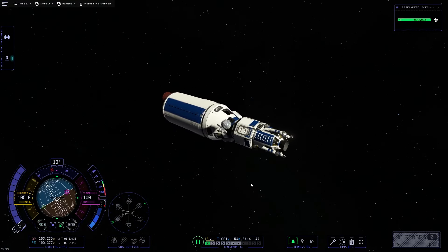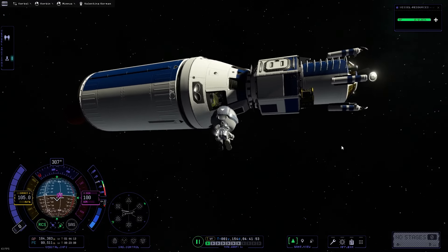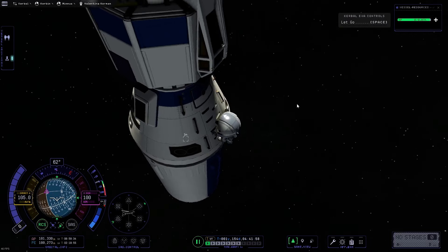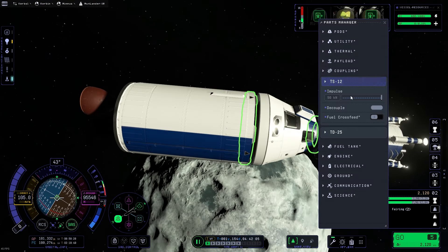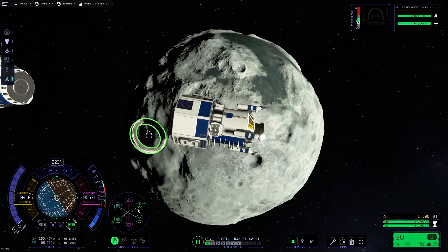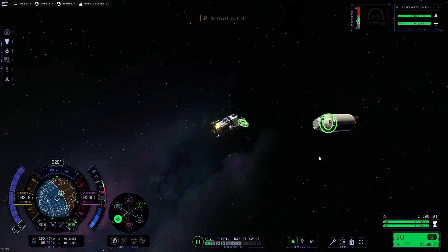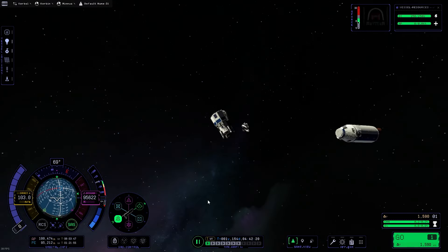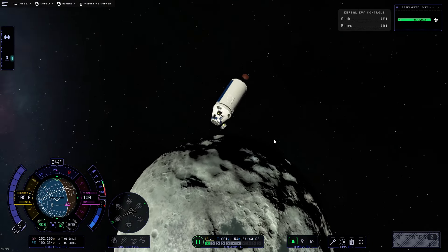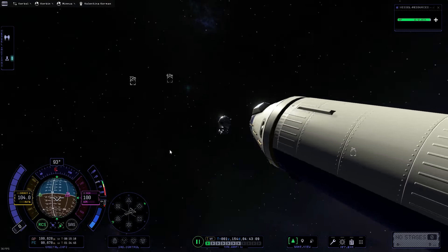So I get Valentina ready for her mission by switching her over — well, what I should have done is moved her from the command module over to the lander. But because she was already in the lander, my brain crosswired and I moved her from the lander to the command module. So now all three Kerbals are inside the command module, which is not how this was supposed to go. Our lander is now completely devoid of any kind of control because there's nobody in there and no probe core. So I'm going, 'Why can't I do anything?' and then eventually I realized Valentina was sitting in the wrong vehicle. Oh man, that was something. So now I'm looking around trying to figure out where the heck that lander even went.